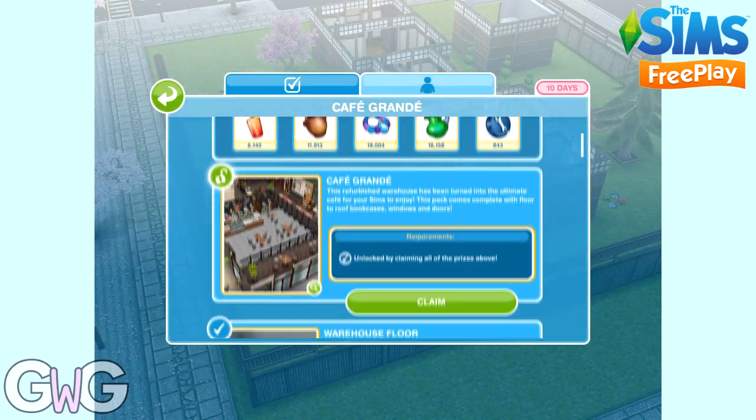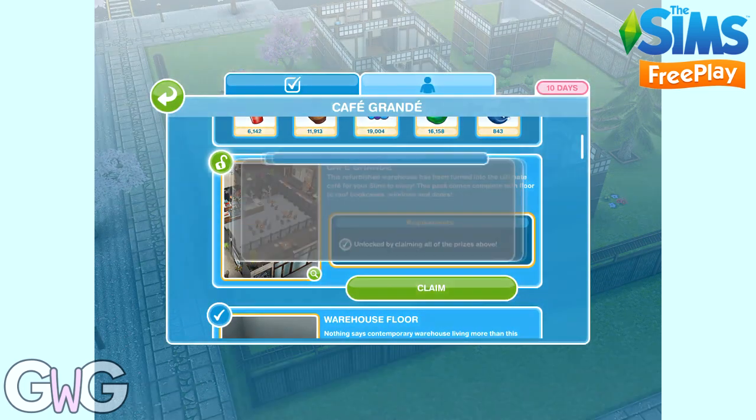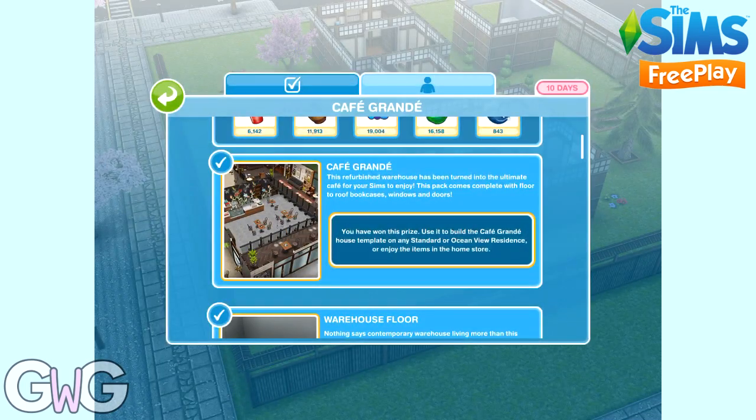Once you have purchased all your packs using your arts and craft items and constructor coins, you can then claim the Café Grand house template for free. You also unlock more items with this template, which is really cool — including windows, doors and some items in the living room section.